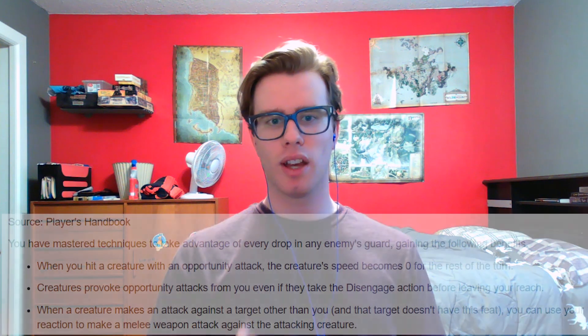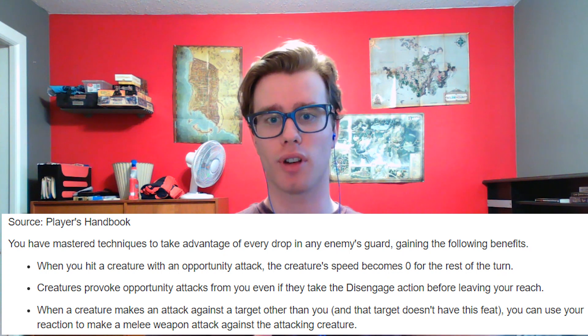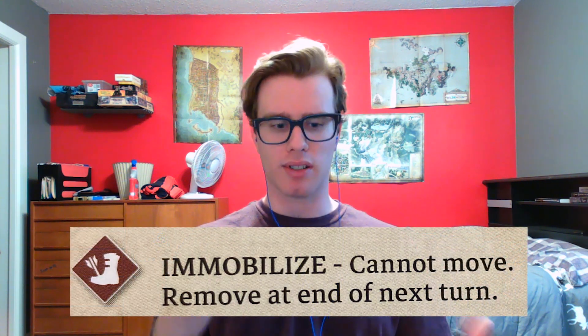At level 4 we're sticking with Rogue to get our first ASI or feat. We have lots of options — Piercer, Mobile, and Sentinel are all great choices. Sentinel allows us to use our Sneak Attack twice in one round by giving us a more on-demand opportunity attack. You can also just do an ASI to improve Dexterity or Charisma by plus two. For this build I'm going to pick Sentinel, as it will absolutely let us lock down and isolate an enemy and possibly give us a damage boost — a bottom attack with a Mobilize, roughly speaking.